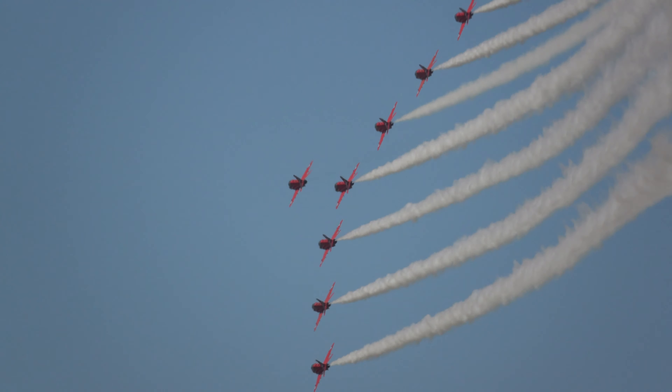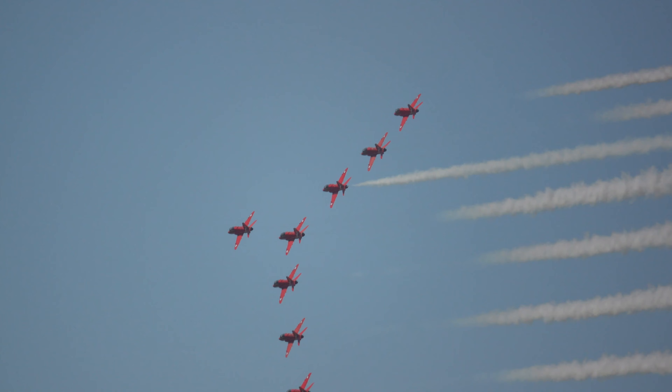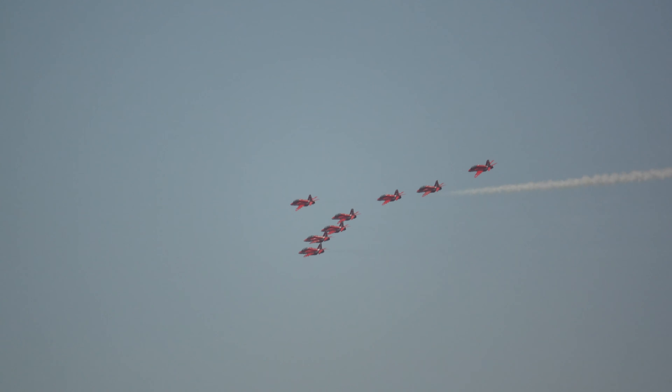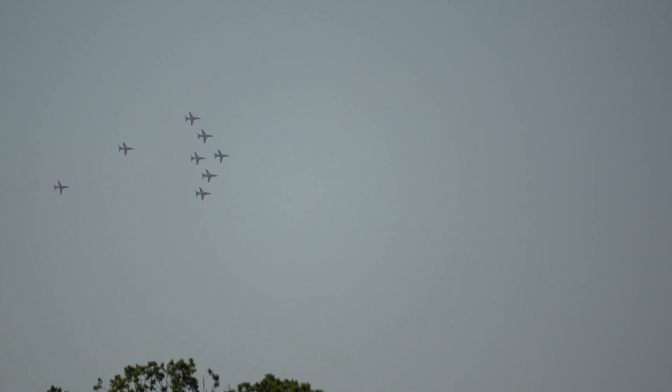They fly formation by ear and not by eye — they are listening to the commands of Red One and putting the input in slightly earlier than you would think. The people on the outside of the formation have to move through a larger circle as they come right and left, and therefore they put their input in earlier than the guys on the inside. This gives the shape of the wing the appearance of moving as one rather than a ripple effect down the line, and this is why it accounts for Red One's almost robotic-type way of giving instructions.